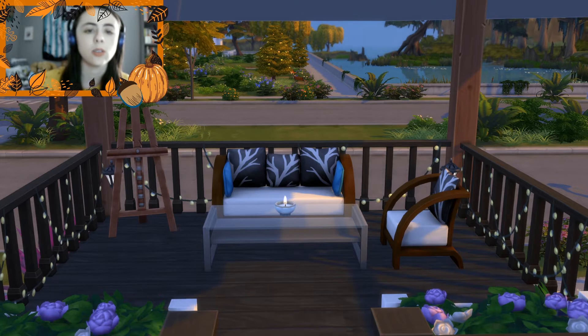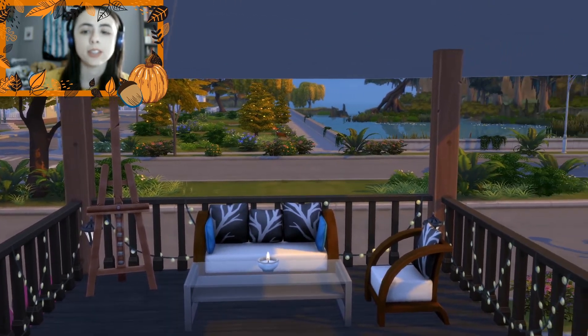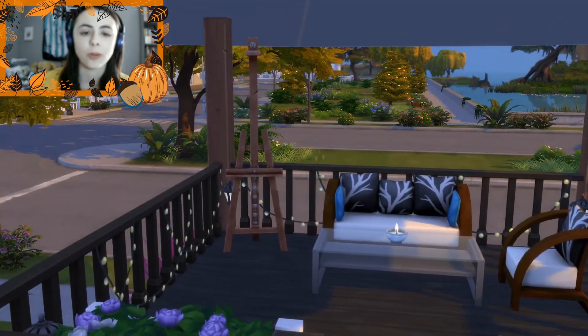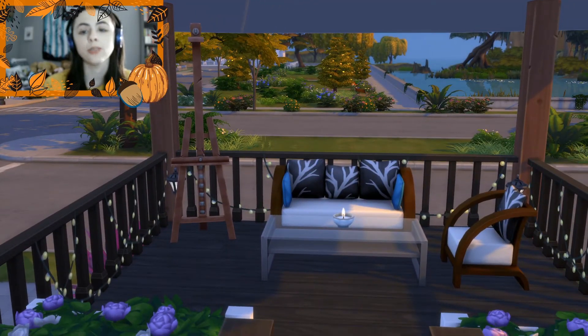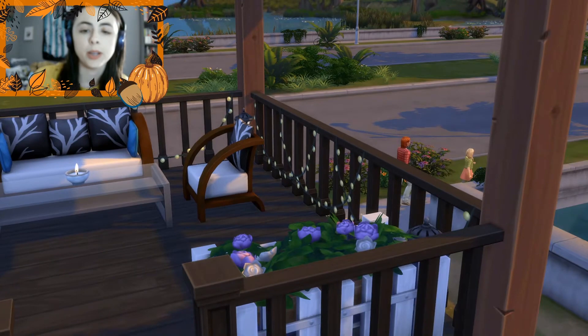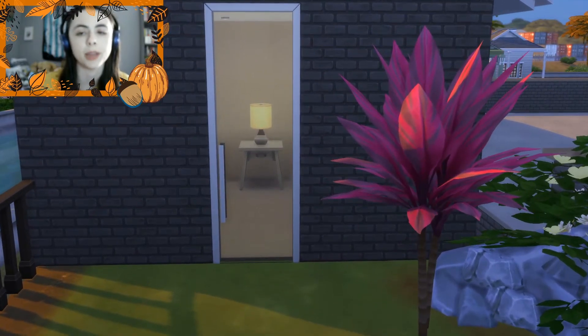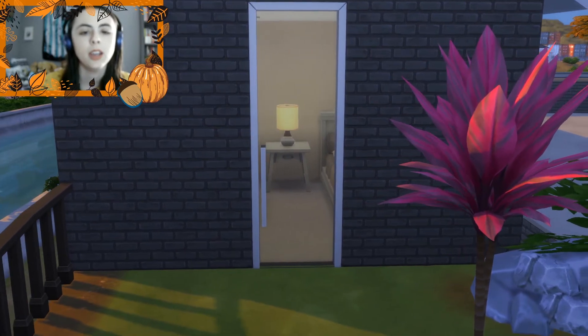And it also, just where I put it in Willow Creek, you could paint so many beautiful different things. So I figured that would be a good spot for an easel, and it's also good for your sim for skill building in general. I also put a ton of fairy lights up. I'll start at the top and then we'll go down to the main part.